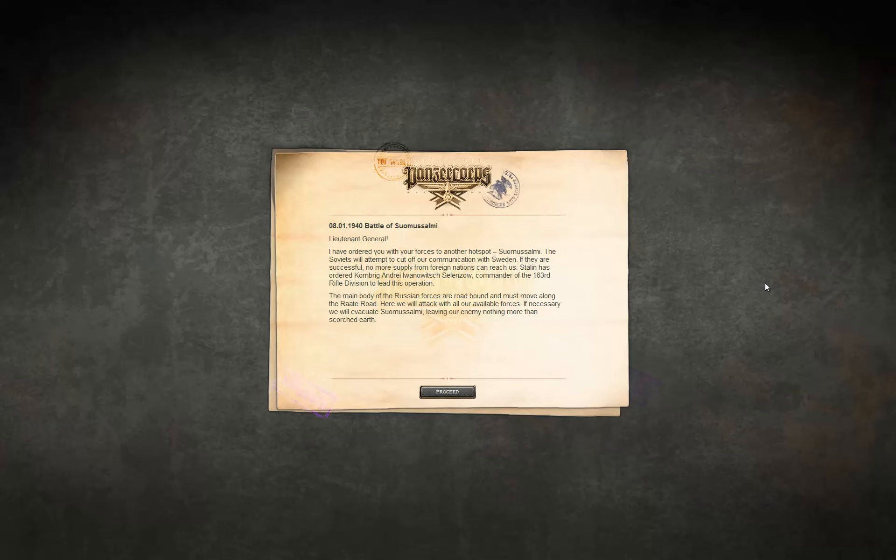This is the sixth scenario called Battle of Suomussalmi. In the last scenario we started our counter-attack against the Soviets and managed to barely reach the objectives in time and got the decisive victory. It seems that we'll continue to attack from here, at least that's what was said in the last screen.